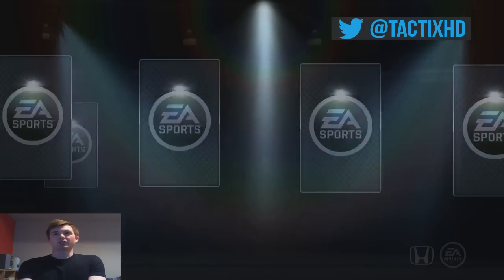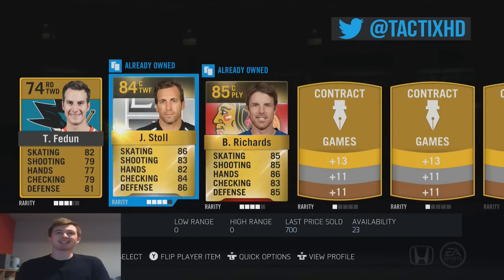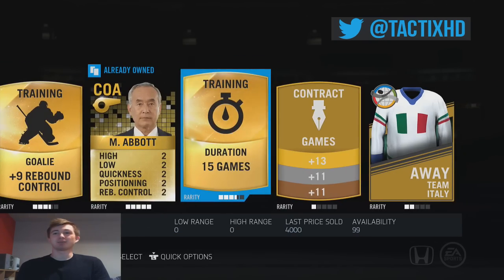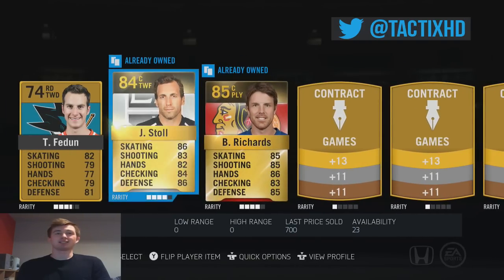Next pack here guys — the last Gold Premium. Like I said, I only bought 2 of these just to take a chance. We get Jared Stoll — the Coke Smokin' or Coke Dealer, whatever you want to call him — Duration 15, Italy Jersey, and we also got Brad Richards, so that wasn't too bad.